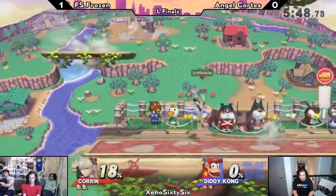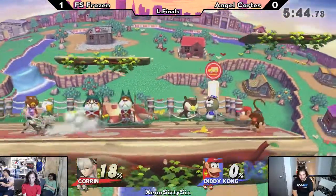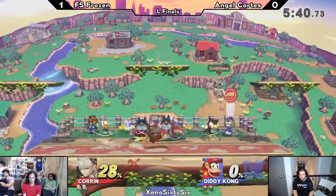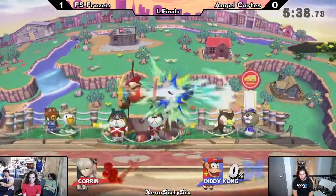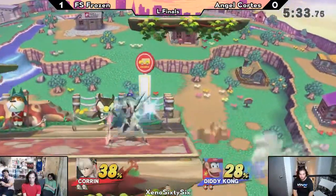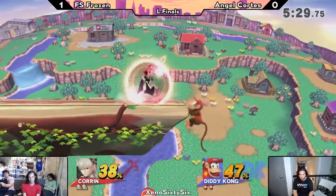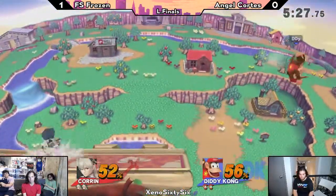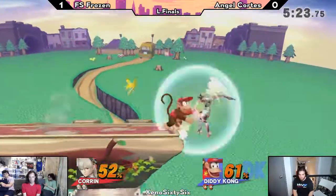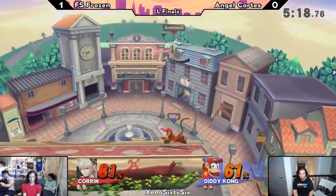He's going to take him to town here. Gets the up throw there, but no tech chase out of it — too low percent for it to put Corrin into tumble. Keep in mind folks, even though this is Losers' Finals at the weekly, this is only best two out of three. So Angel just needs to take this game in order to move on to Grand Finals. Or Frozen — Frozen won last game. That was an incredible conversion by Frozen earlier on, getting that throw into the tipper pin.